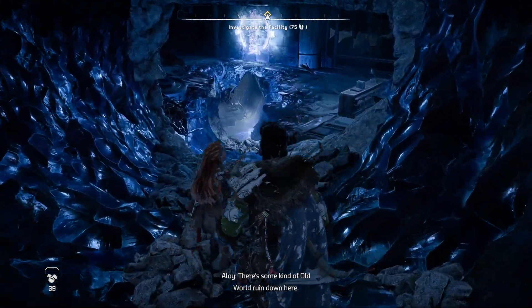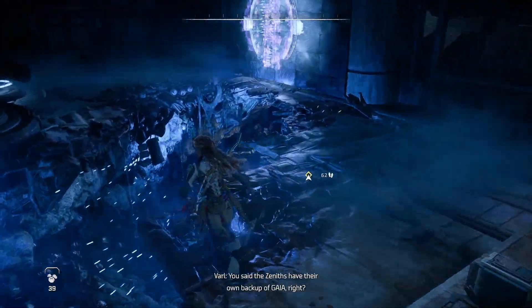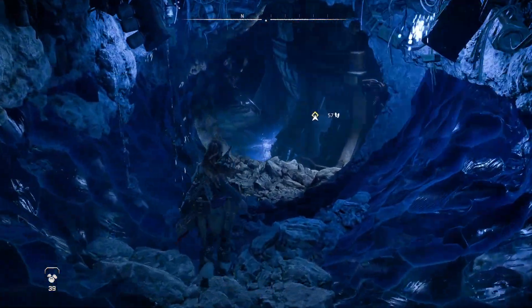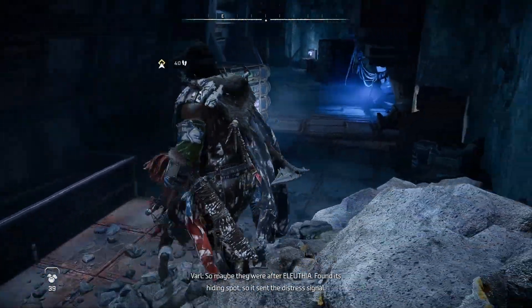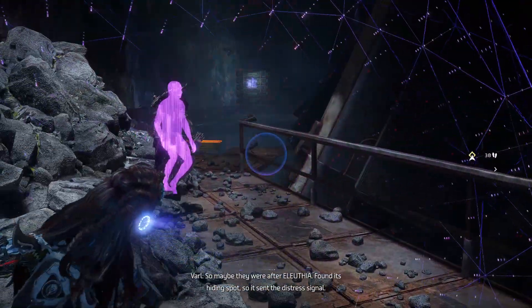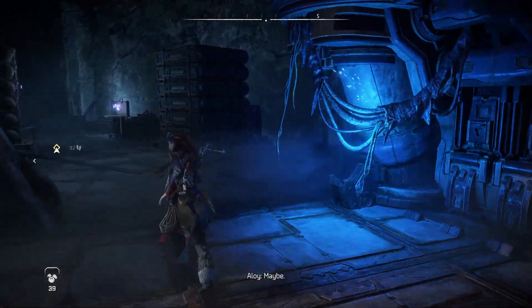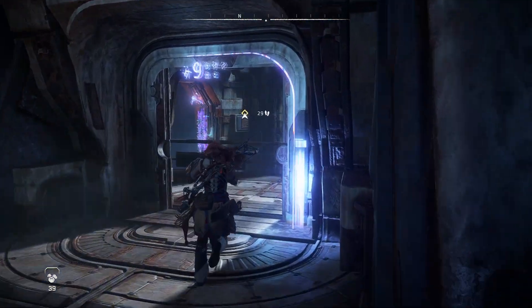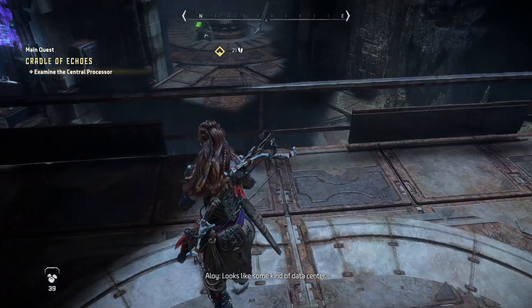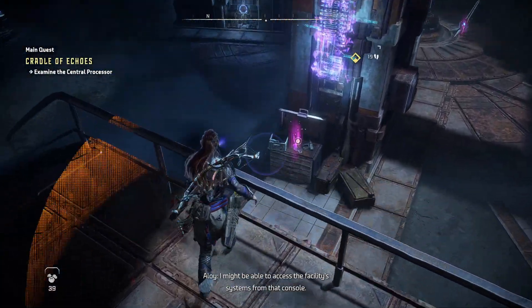There's some kind of old world ruin down here. You said the Zeniths have their own backup of Gaia, right? Yeah, from the proving lab. So maybe they were after a Luthia - found its hiding spot, so it sent the distress signal. Maybe. Looks like some kind of data center. I might be able to access the facility systems from that console.